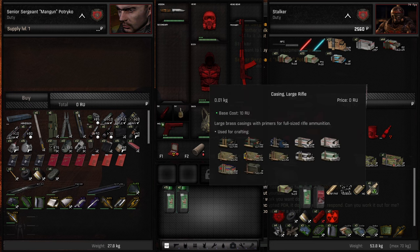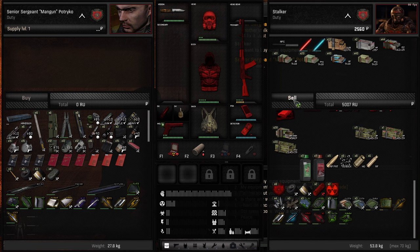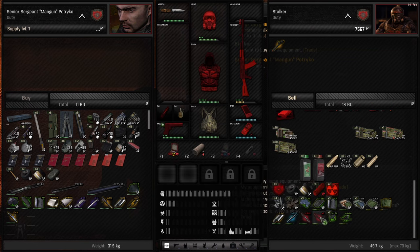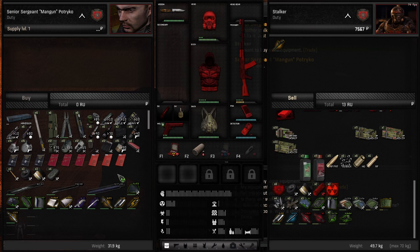As for the 9x18, until we actually get a 9x18 weapon, I'll just get rid of them. Any part that's under 60%, which I can't repair right now, will be discarded.